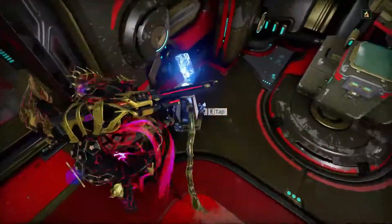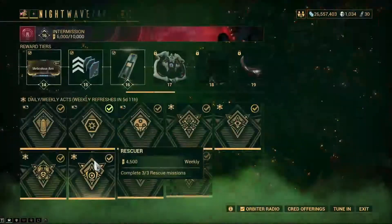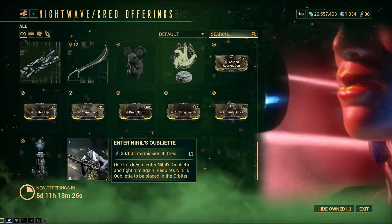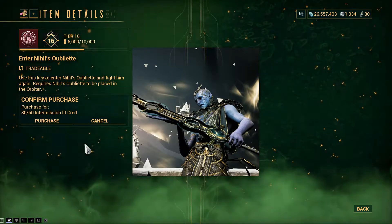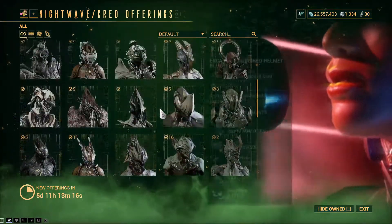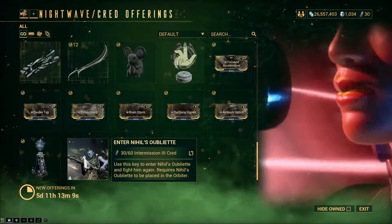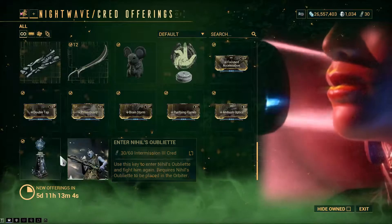Oh, this thing is talking to me! Okay, so yeah, once you get that, make sure you get this as well — this particular Nihil's Obelisk entry. I don't have the 60 Intermission 3 cred right now; I spent it on some floofs and alternate helmets for Zaku. So yeah, you can get this decoration, and then once you finish the boss fight you'll be able to get the Vitrica weapon itself. I've already done it.